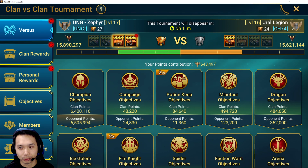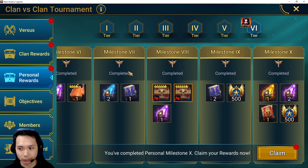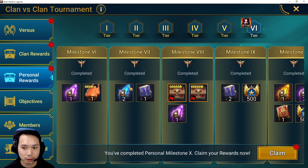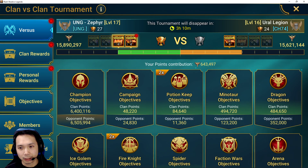We pulled it out and got the win. Plarium said extra rewards — we got extra reaction stuff. Tier six rewards are good, and tier six personal rewards are good too. I'm going to save these and let them expire into my inbox, and I'll claim them for the fusion. Some extra resources are always welcome.